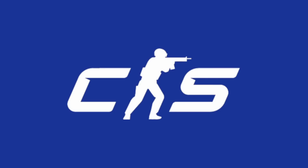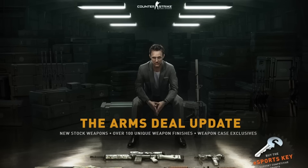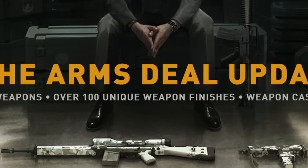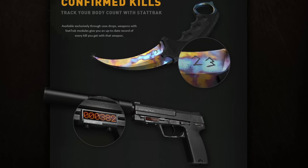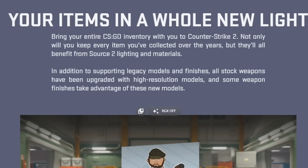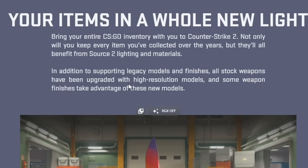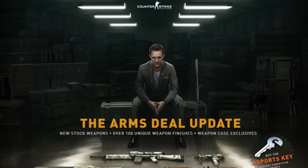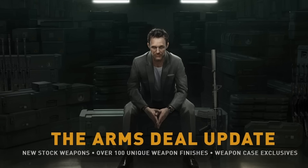With CS2, this could be the first time they use Operation skins from the workshop. But this goes back to the ARMS Deal update, where one of the main focuses was showing off all their unique weapon finishes for the new weapon models and all the new features that came with it, like StatTrak. As we know from the Counter-Strike 2 blog post, there are going to be brand new upgraded high-resolution models, so they'll obviously want to show these off with new skins — and the best way to do this would be with one of these huge updates.